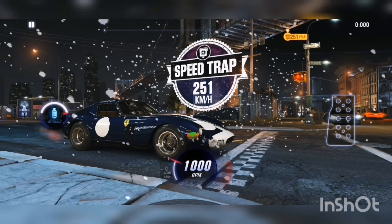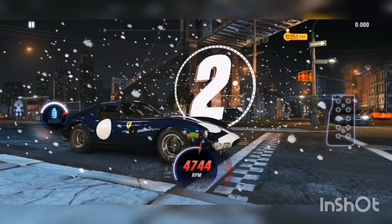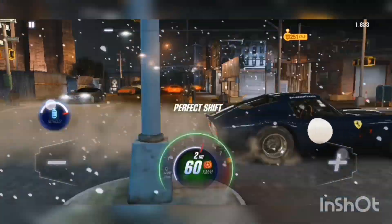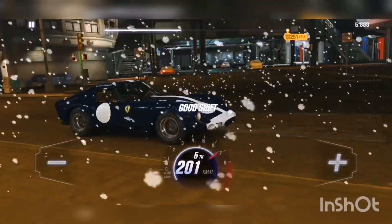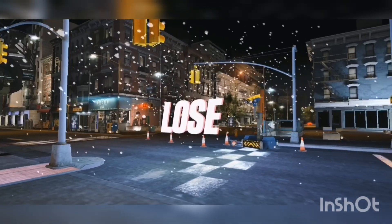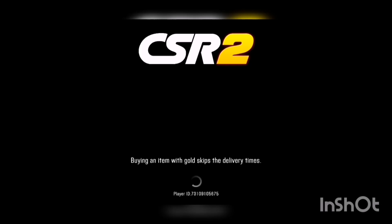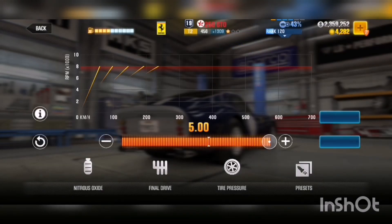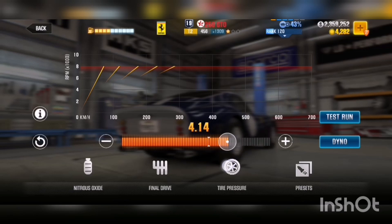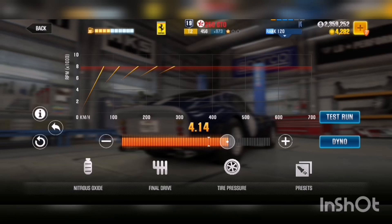Okay, 251 — I think I should tune this car. Let me finish this race and tune the car. I already know this car is not fast enough to reach that speed. Let's tune it and hit Dyno. Okay, higher than I expected, but that will do it for now.